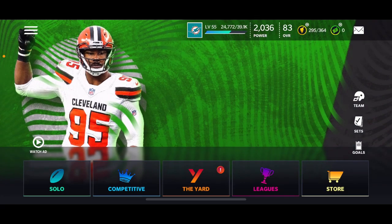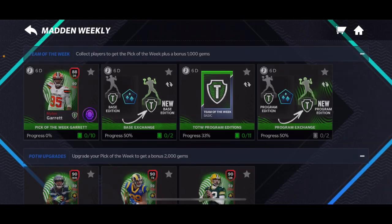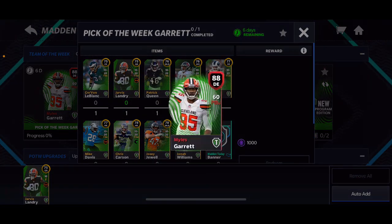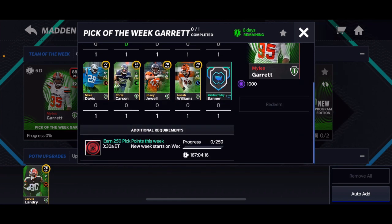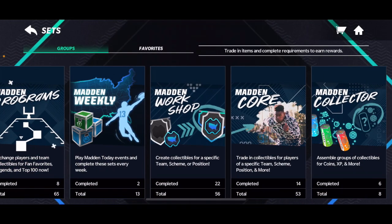Hey guys, it's fin17. We're back for another video. Today this is how to get the 88 overall — well, it's 88 overall but it's actually 85 without the augment. Miles Garrett is really really fast and it also comes with a thousand gems. All you need is all the team of the week players — not the program ones — a Man of Today banner, and 250 pick points.